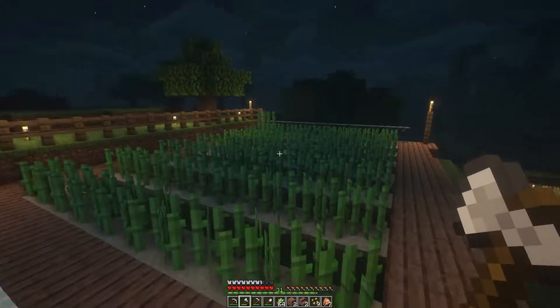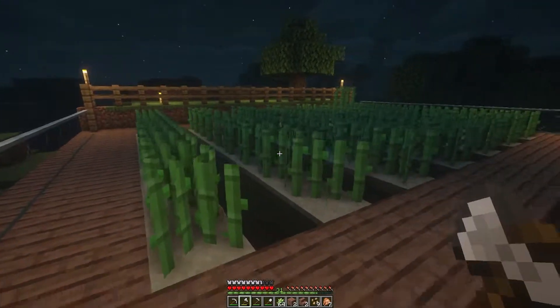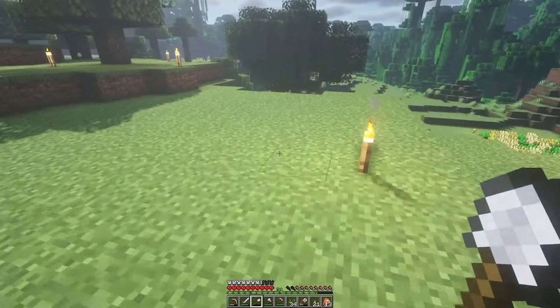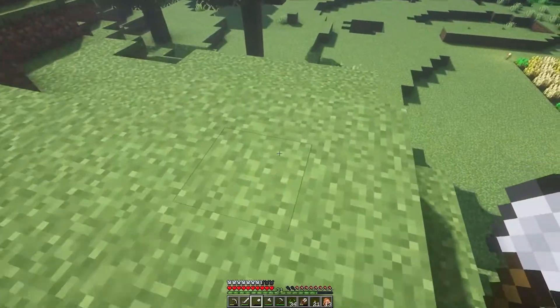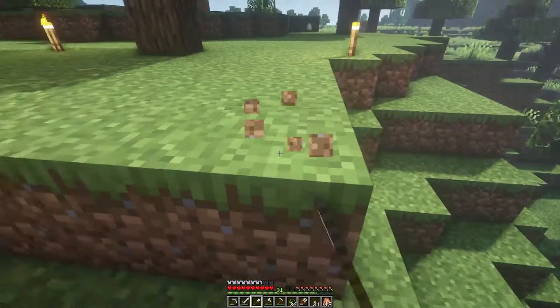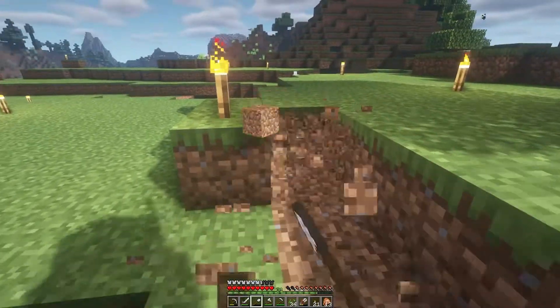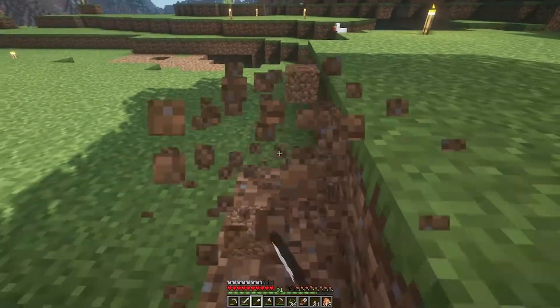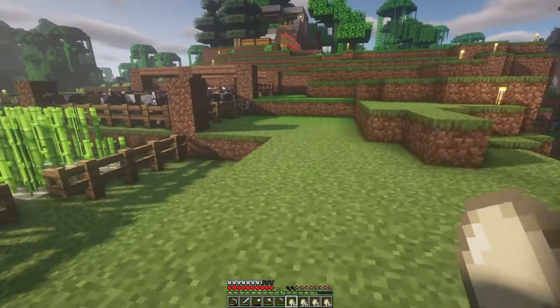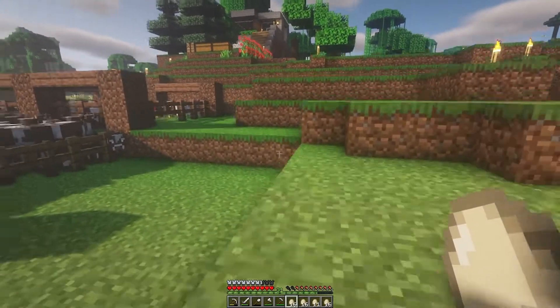Alright, quick and easy today — we're just gonna make a little sugarcane farm because we need paper so that we can make our enchanting table. You can make your enchanting table without paper, without all the bookcases, but we're gonna go for it and do it the correct way.